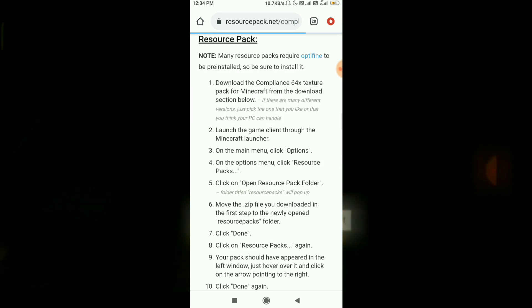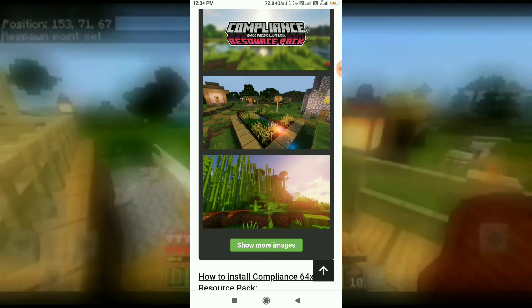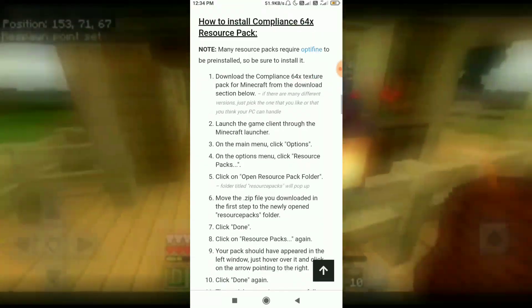Download it from the website, open it, and get the 64x 64x resolution resource pack and download it.